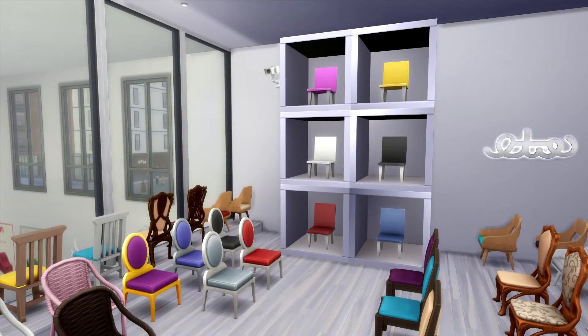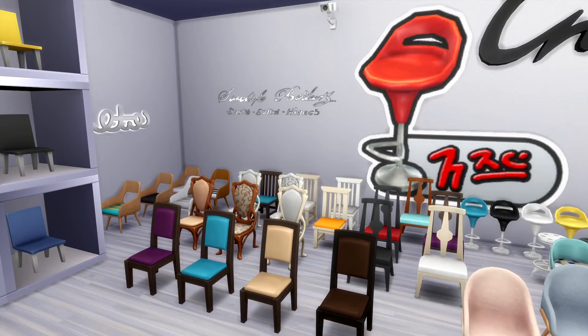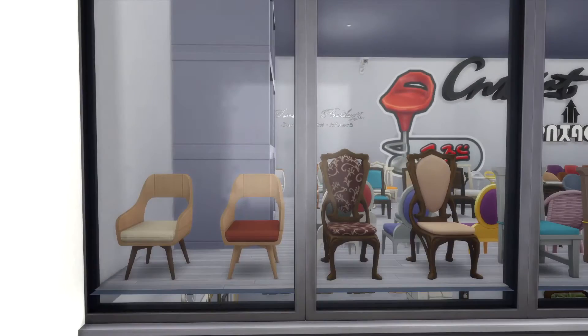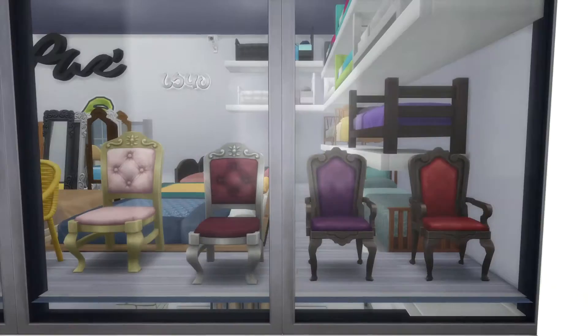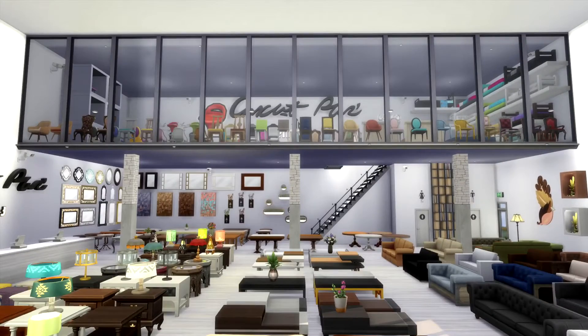I really like these cubes with different chairs in them — I thought that was a cool display. And then there's the windows, so you can actually see from down below all the little displays of the different types of chairs that you could possibly get. There's more than what's up there, but you can see them all from far away. It's pretty cool.